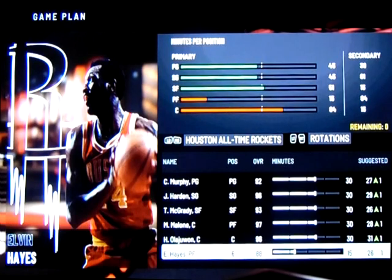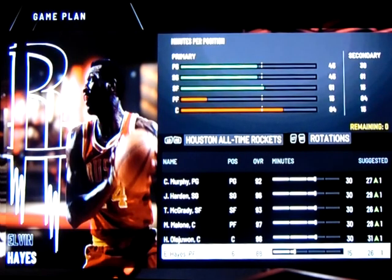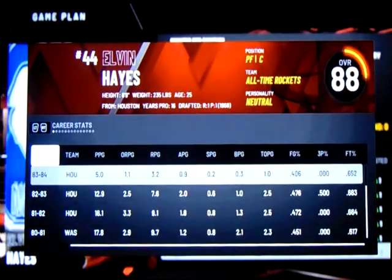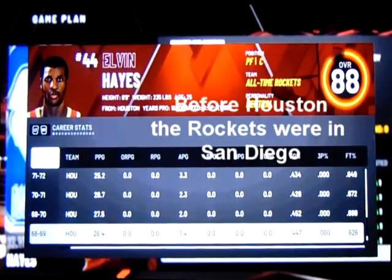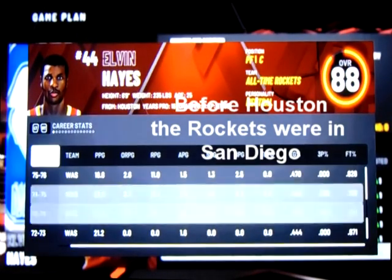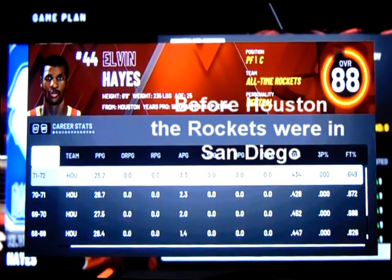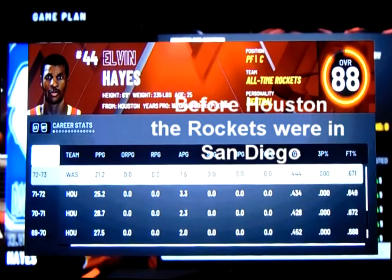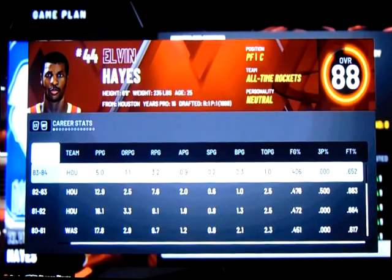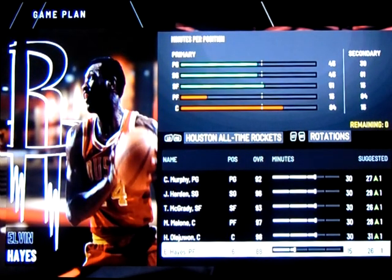Because Moses Malone is the starting power forward, Elvin Hayes is the backup power forward. Elvin Hayes, as many of you know, finished his career with the Houston Rockets but also played in Houston before he went to Washington. As you can see, he had some awesome years with Houston originally, averaging nearly 30 points a game before he left to go to the Bullets. So he played two times for the Houston franchise. If you don't want Malone as a starter, you can put Elvin Hayes as your starter instead.